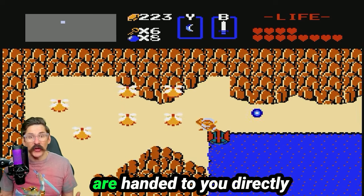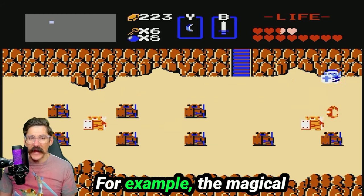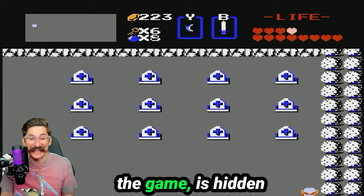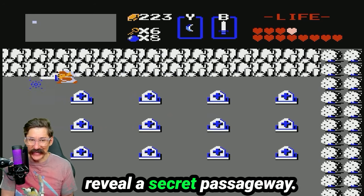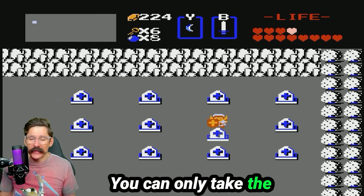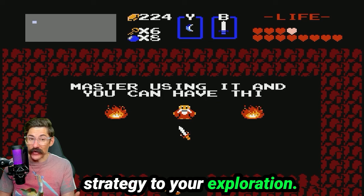But not all items are handed to you directly. Some are hidden throughout the vast world of Hyrule. For example, the magical sword, one of the most powerful weapons in the game, is hidden in the graveyard and to obtain it you need to push a specific gravestone to reveal a secret passageway. However, there's a catch — you can only take the sword if you have a certain number of hearts, which adds an extra layer of strategy to your exploration.